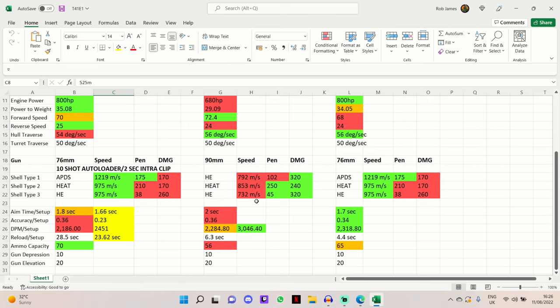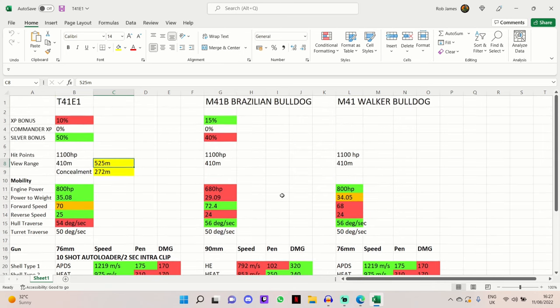The Brazilian Bulldog has slow shell velocity on all rounds and terrible penetration - apart from best-in-class pen on the premium rounds at 250mm heat penetration, but that negates the benefit of being a premium tank since firing mainly heat means you'll be losing money in the World War 2 game mode. It has slightly higher alpha at 320 on HE and 240 on heat rounds, but you have to fire the expensive heat rounds which can drain a lot of silver.